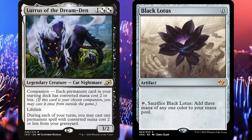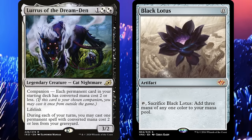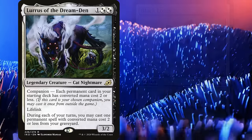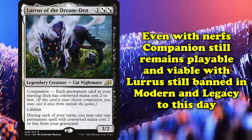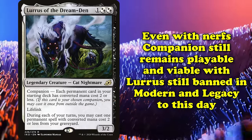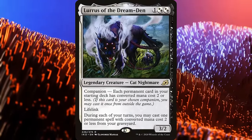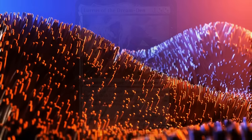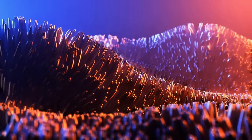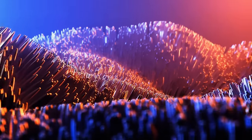This is part of why Companions received an errata, with Wizards essentially admitting Companion in its original form was a mistake and far too good. Even with the nerfs, Companion remains a playable and viable mechanic, with Lurrus still banned in Modern and Legacy to this day. It's hard to argue that any other keyword has been quite as overtuned and impactful out of the gate as Companion was. Alright, and that's the list. Are there any cards you feel are worth mentioning, or any topics you'd like to see us cover next? If so, let us know down in the comments below.